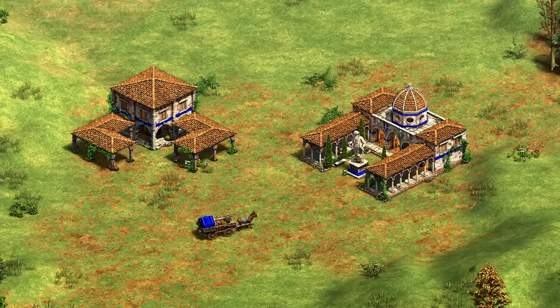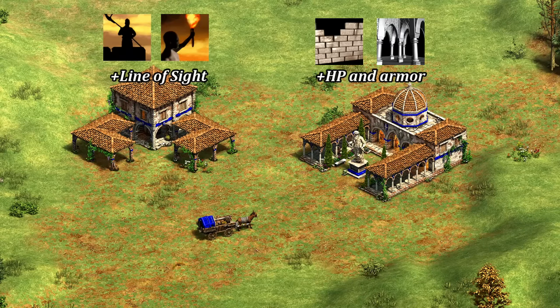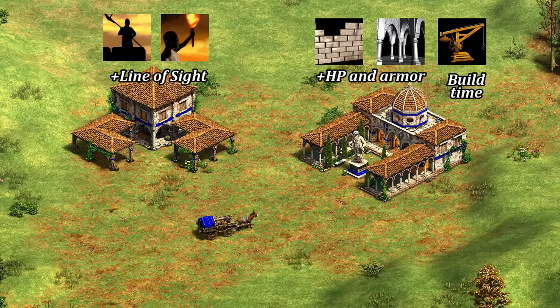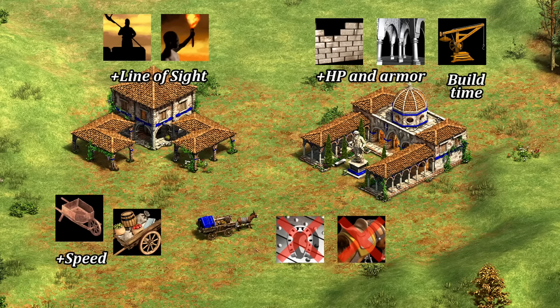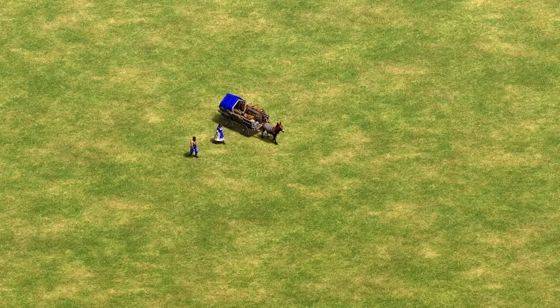In terms of upgrades, they're plain old buildings affected by town watch, masonry, and treadmill crane. They are not affected by blacksmith or cavalry upgrades. One notable thing though: they are affected by wheelbarrow and handcart, basically just to make them as fast as villagers throughout the game and move them as a group without slowing anyone down.